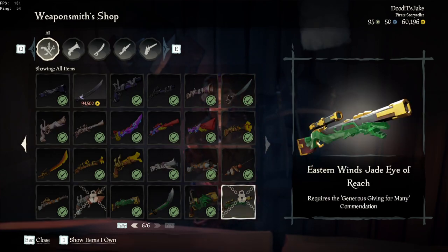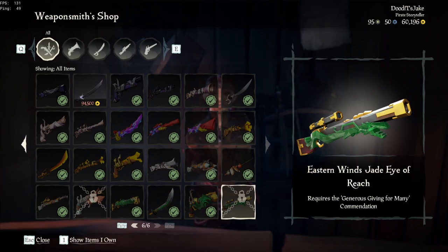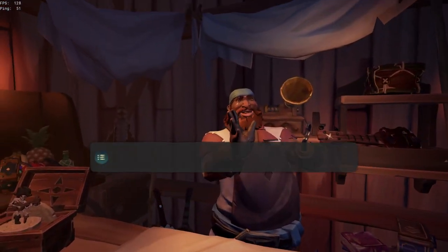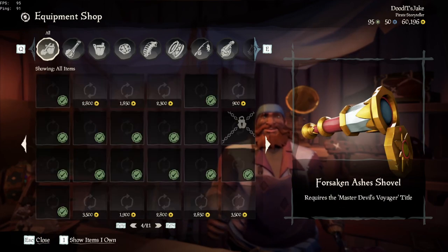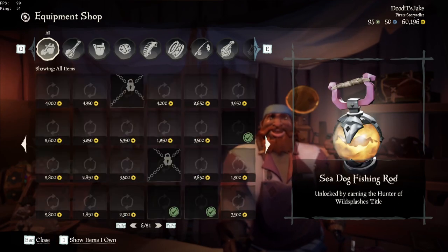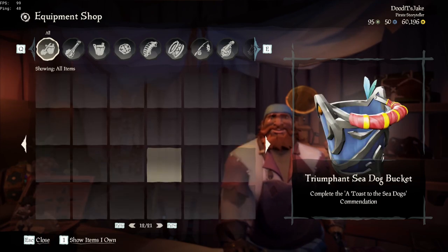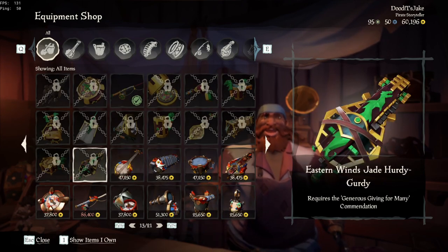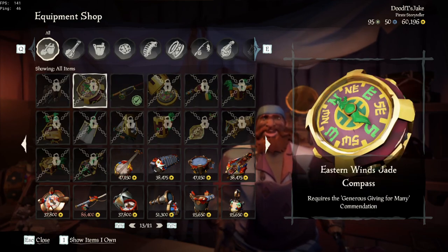At the Gunsmith, browse their stock and scroll all the way down. You'll see the Eye of Reach requires an accommodation — that's why it's locked. It's called Generous Giving for Many. I'll be going over all the accommodations to unlock the stuff I mentioned with the Athena stuff. In the equipment shop, keep scrolling down — it's not all the way at the bottom, it's kind of in the middle, underneath the barnacled stuff. As you can see, it requires the same accommodation for the Eye of Reach, which I'll be going over.